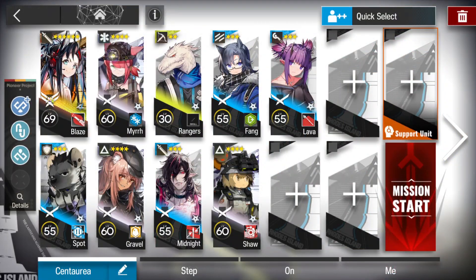Now the squad. Blaze can be replaced by Chongyue — you just need to deploy some operators to help block the enemies at the beginning so that he can get his skill ready. Gravel and Rangers are essential because you need cheap operators to start off the stage so that you can have enough DP to deploy Blaze in time. Gravel can also hit twice, which is needed. The other operators can be replaced by better operators you have in the same branch; it's best to use a flagguard in Fang's position. For Shaw, you can also replace her with a very good AoE damage dealer, because her purpose here is to prevent leaks.